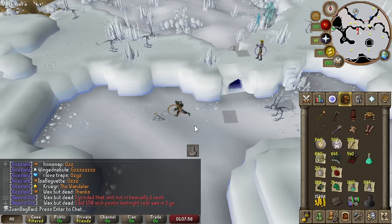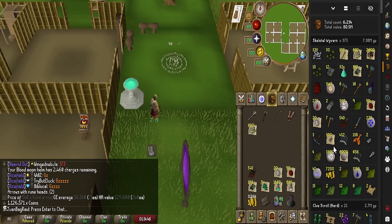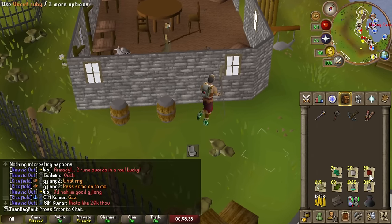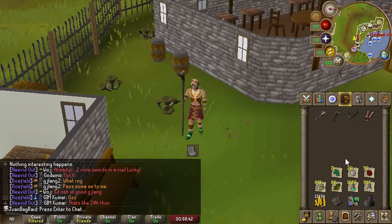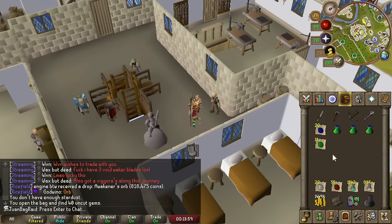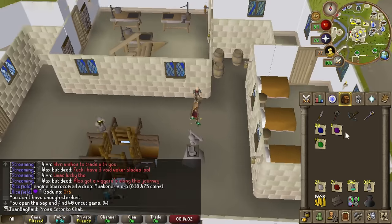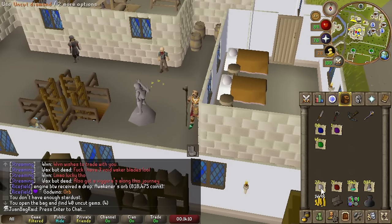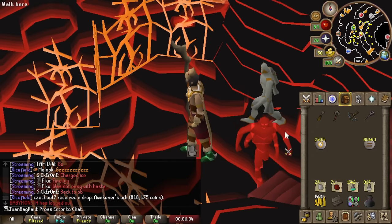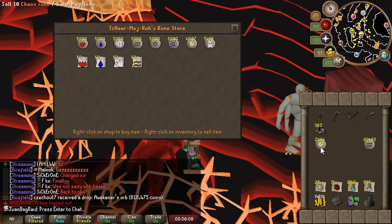This is the last kill of the trip. From about 3,000 broad bolts we got 30 ranarrs, which is insane. 10 snapdragons as well. This magic log, that's like 500k probably if I fletch this and sell it to the store. We made all the adamant bars into adamant bolts — now we have 2.4k. We clearly don't have enough rubies and diamonds. We got some rubies and a giant stone. I'll just buy the rest of the rubies and diamonds from the GE store.